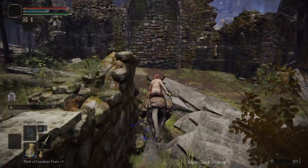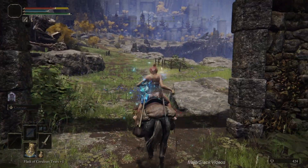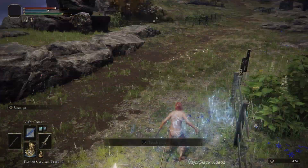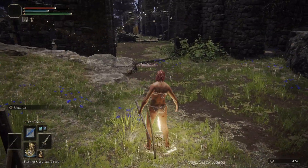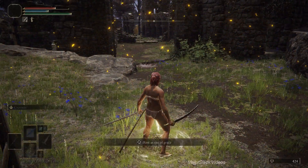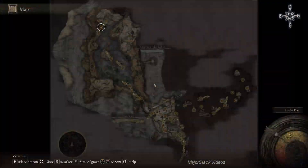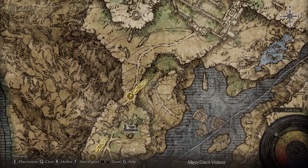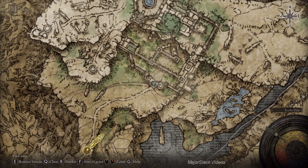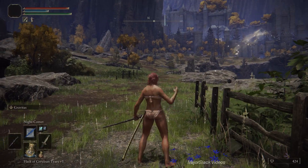There's kind of like an invisible wall at the end - just hit it with your sword. You may take a little heat but don't worry, there's a Site of Grace just beyond here where you can rest and get healed up. Definitely want to rest to get all the enemies off your butt. Then continue north up to Caria Manor, which is this area right here. Put a beacon right there - this whole area here is Caria Manor, that's where Royal Knight Loretta lives.